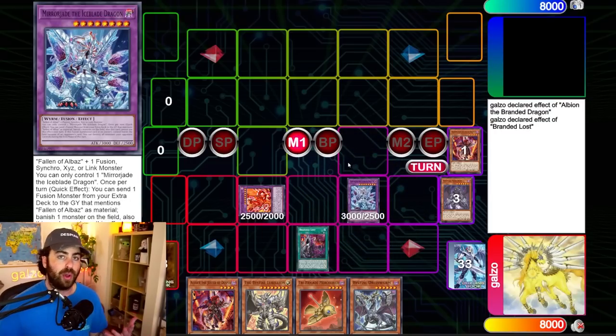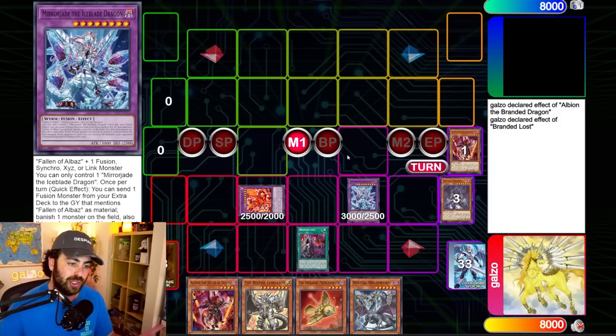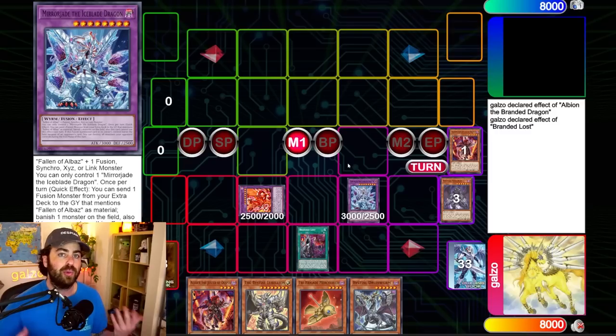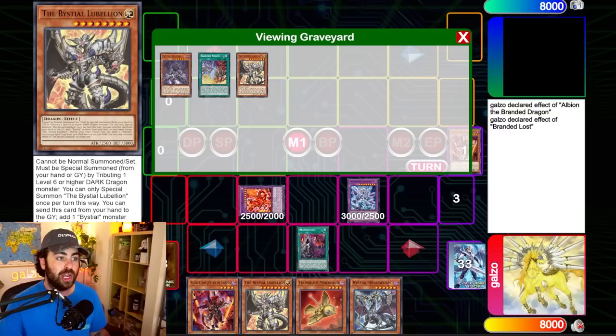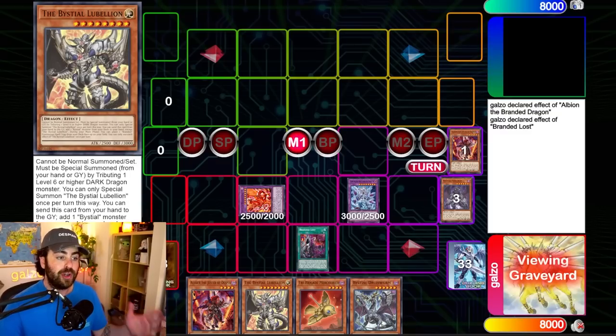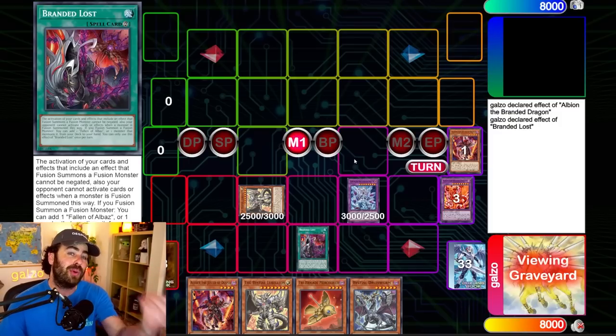Most people think that when the chain is fully resolved, the opponent can start activating cards and respond to the summon — but they actually can't. What happens when you finish fusion summoning is that you, as the turn player, get priority back. You get to perform the first action, similar to what happens when you go into the main phase. So when you obviously want to summon Lubellion, your opponent still cannot activate cards or effects because you're not activating an effect — the first action is yours to perform. Once you have Branded Lost on the field and you finish comboing, you get priority back to activate the first card or do the first action.